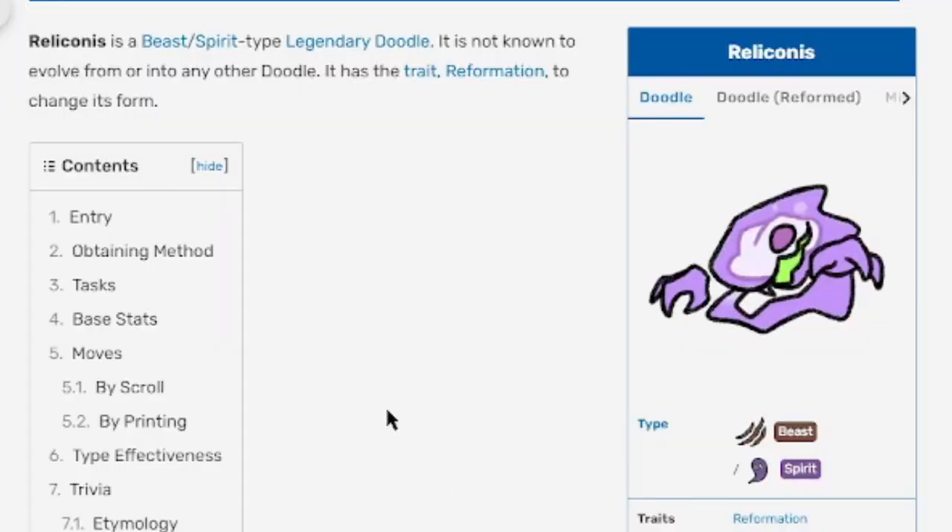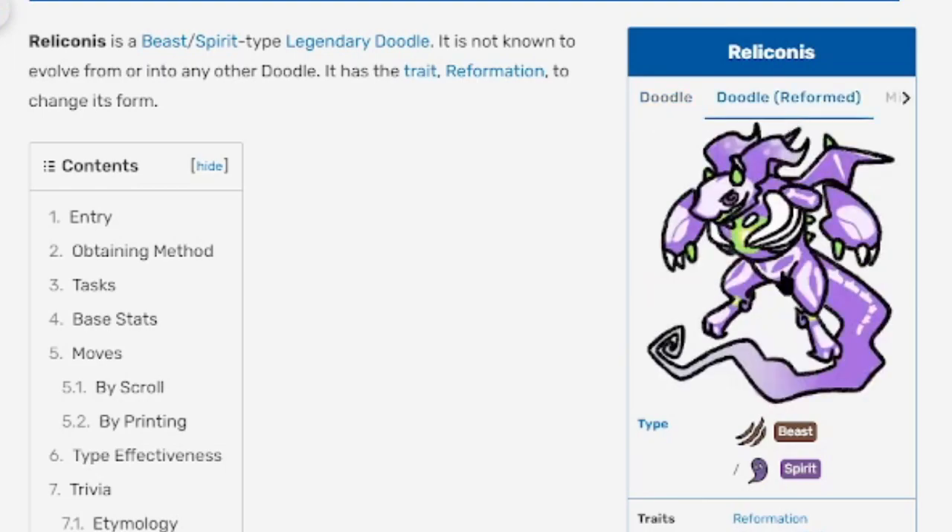Reliconus is a Beast/Spirit type legendary doodle. It is not known to evolve from or into any other doodle. It has the trait Reformation, which changes its forms — so if you knock something out in battle, it will change form. Its regular form looks like a little dinosaur head spirit, and then when you knock something out it changes to an awesome form.